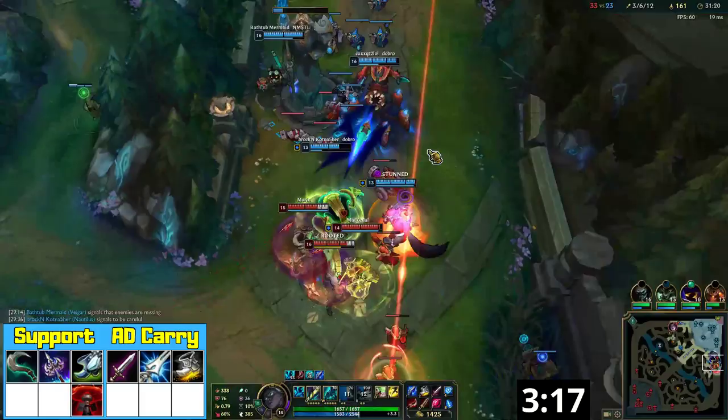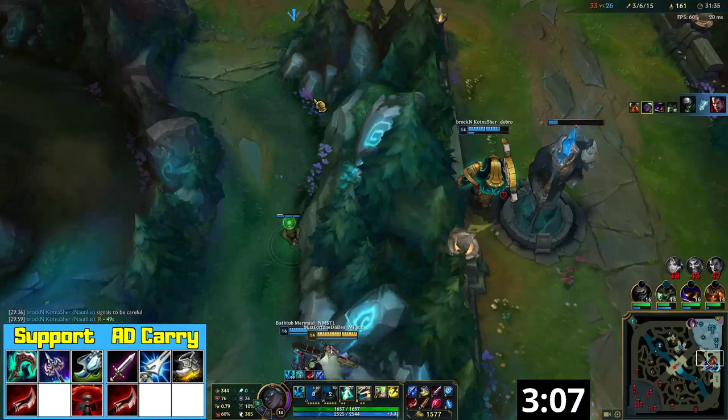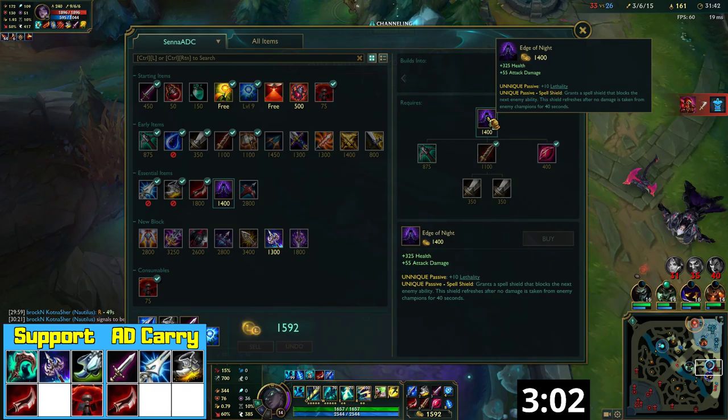Itemization is the same for both AD carry and support Senna from here. The second item is always Dustblade of Drakthar — it provides the key stats of armor penetration and attack damage. Most importantly, Senna makes excellent use of the passive bonus damage with her huge range and her E ability, which camouflages her and allows you to apply Dustblade's passive repeatedly.